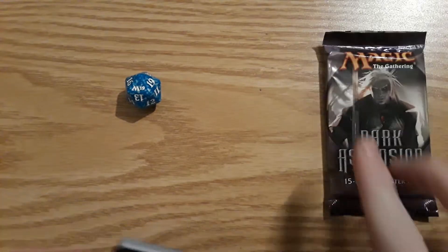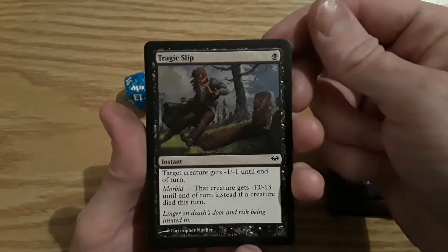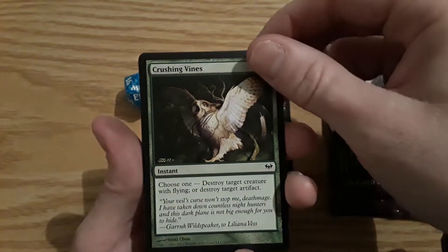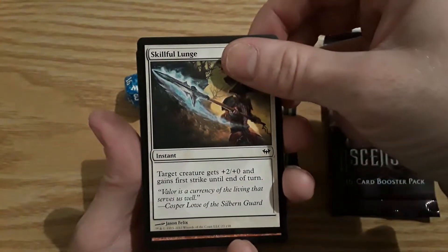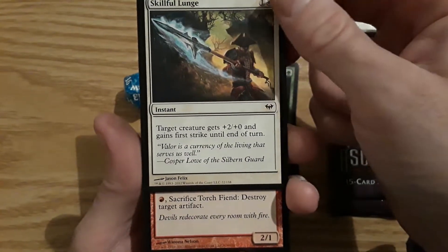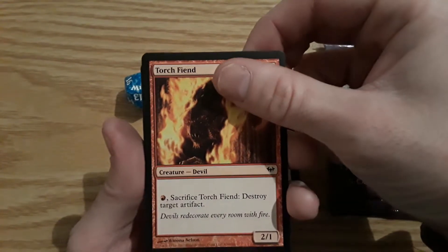First card: Tragic Slip. I only got about four and a half minutes left on my recorder so we'll get this done fast. Crushing Vines — destroy target creature with flying or target artifact. Skillful Lunge — target creature gets plus two plus zero and gains first strike till end of turn. Torch Fiend.